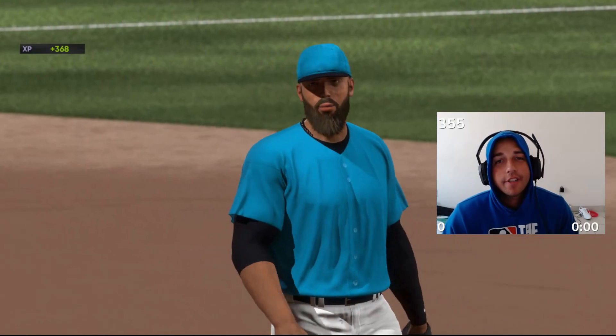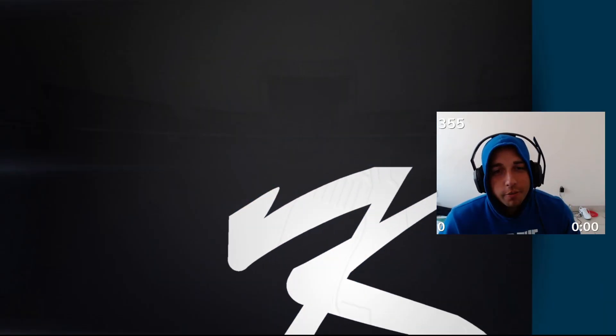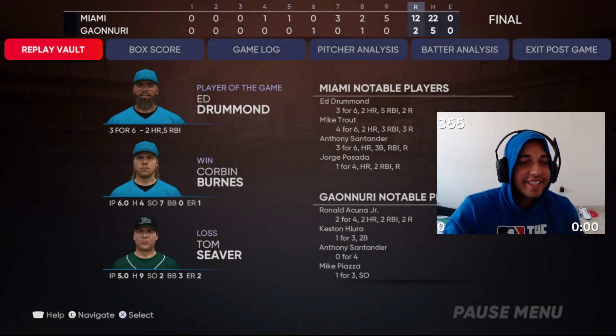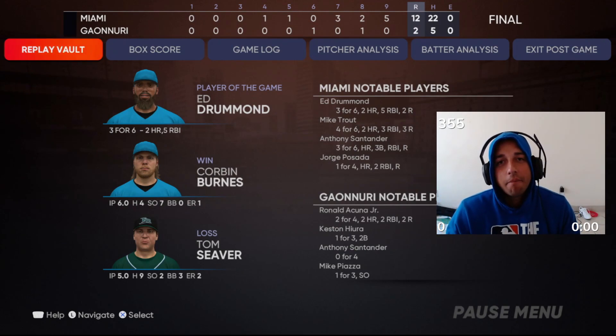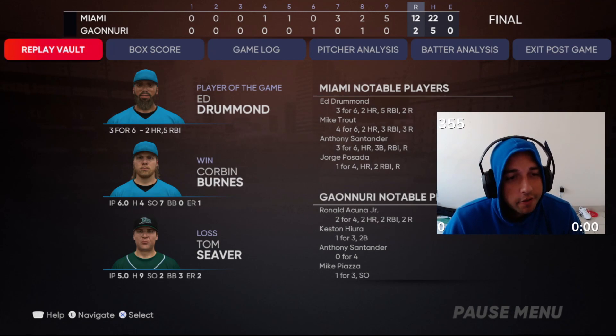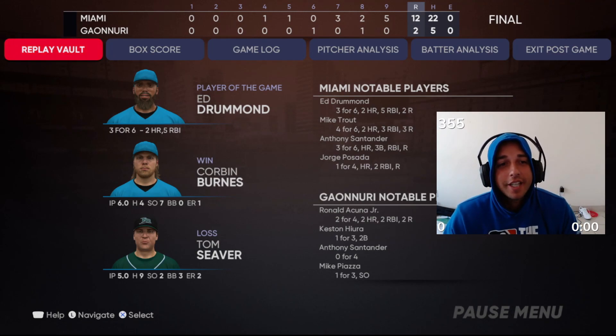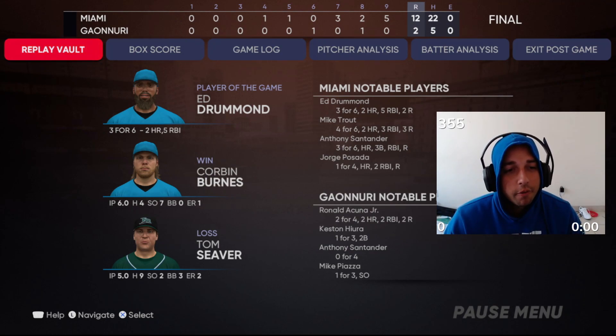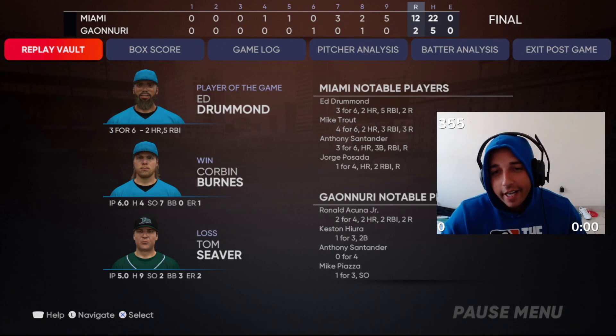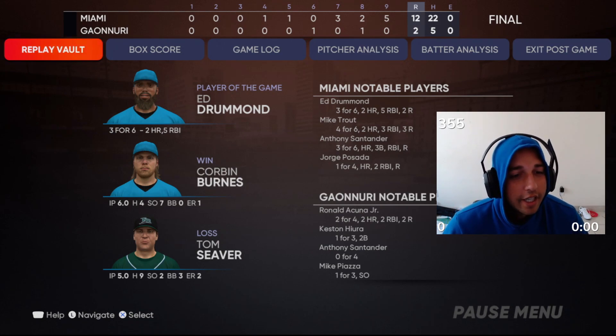Corbin Burns gets a victory in his debut — he threw six strong. Six innings, four hits, seven Ks, one earned run. The bomb by Acuna — actually Acuna had both runs, two solo bombs. We missed that second out in the middle of Acuna's at-bat and he made us pay, but it was a very solid debut. He even got a base hit! We're gonna keep him in the rotation. If he starts struggling he goes to the bullpen, but anyways — solid showing.